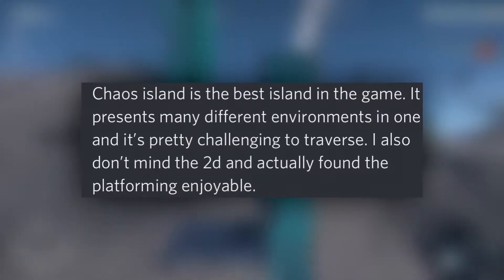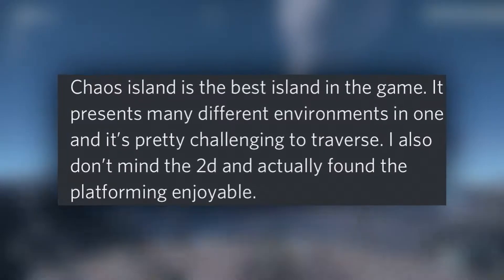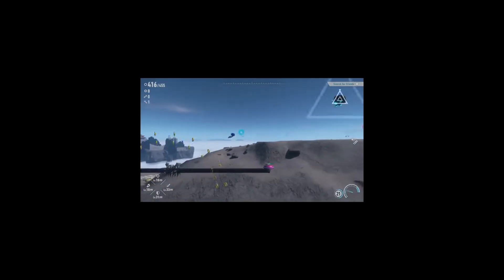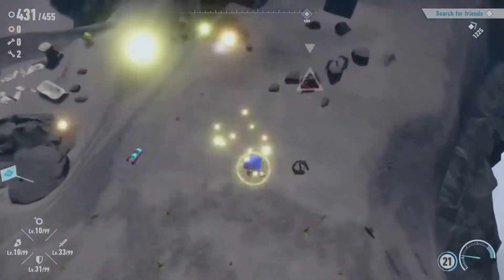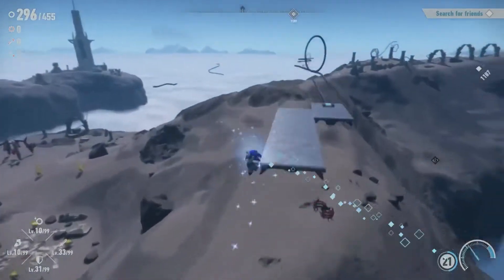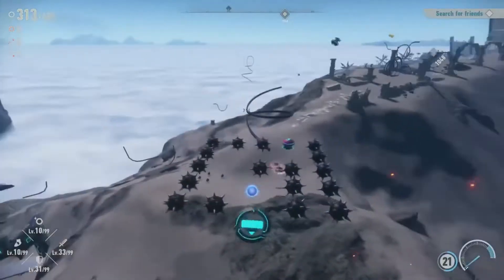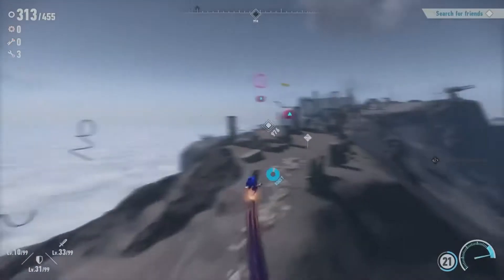Chaos Island is the best island in the game — it presents many different environments in one and it's pretty challenging to traverse. I also don't mind the 2D and actually found the platforming enjoyable. I personally don't agree with this. I think Aries Island might be the best island, either that or the last island. I definitely don't think Chaos Island is as bad as people make it out to be. The 2D does get annoying at bits, and the random boost pads — when you're trying to go to a certain area and one gets in your way — are a problem. But I still think Aries Island is the best island in the game.